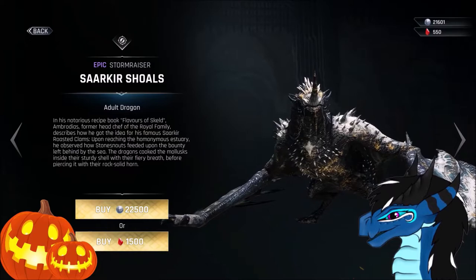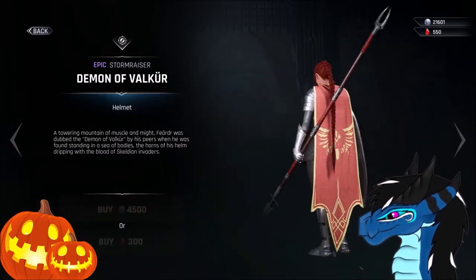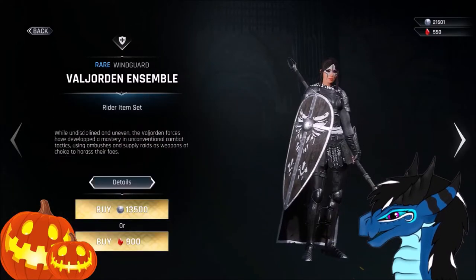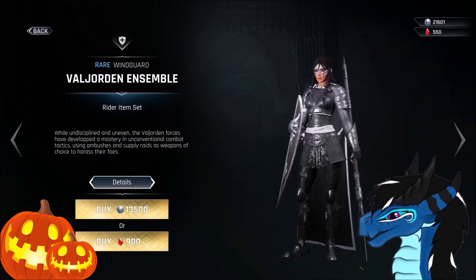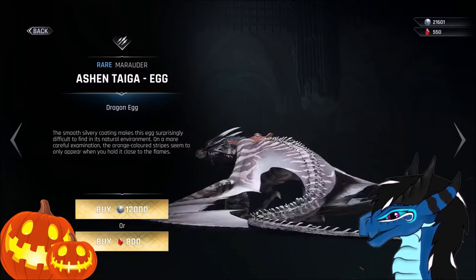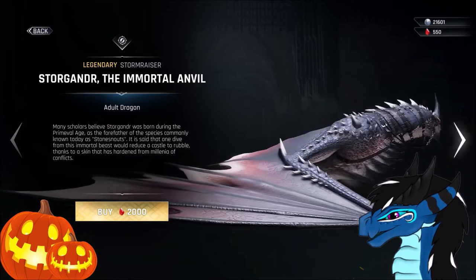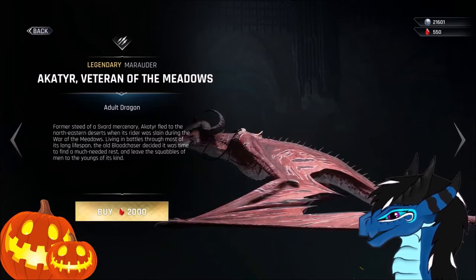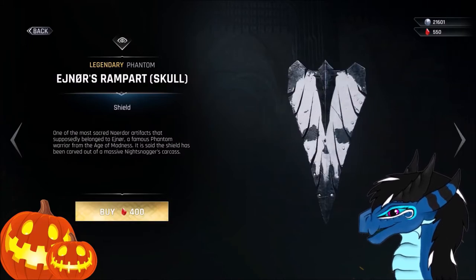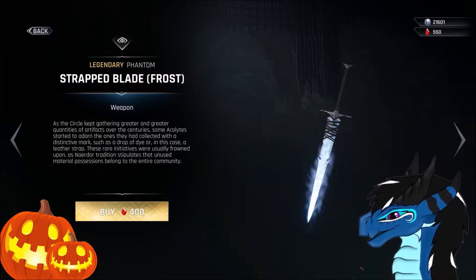We have this badass looking Stormraiser, some helmets, and a cape — there you go, I was searching for the word. And this is full armor I think — yeah, it's a bow, there you go. And we have this dragon, the Ashen Tiger, which is so cool. And this guy as well, which is absolutely badass, look at him. This one I wanted to buy but I want to keep my gems, so I will pass. And this is really cool as well.